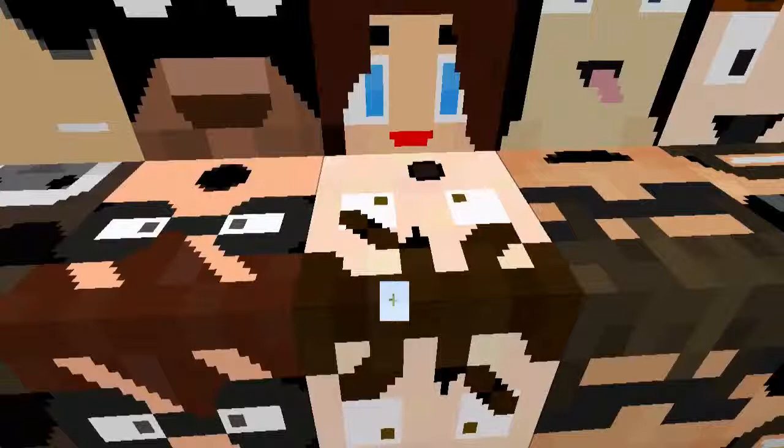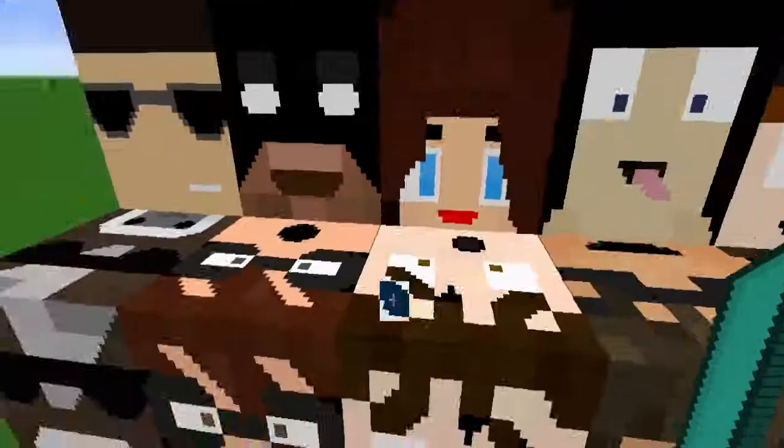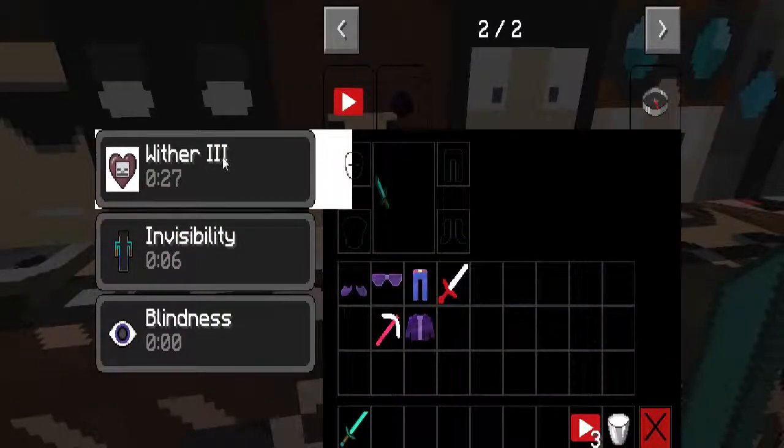Tobuscus, which is crafted with a diamond sword surrounded by YouTuber Essence. Right click him, you get Wither 3. Who would want that? You get Wither 3.